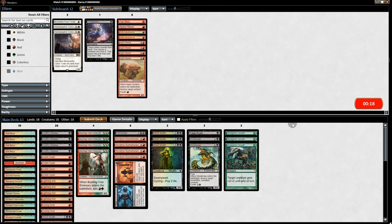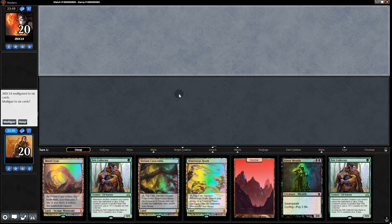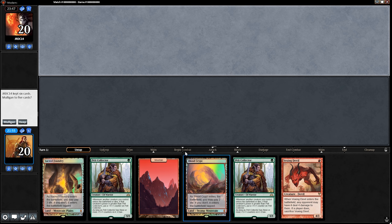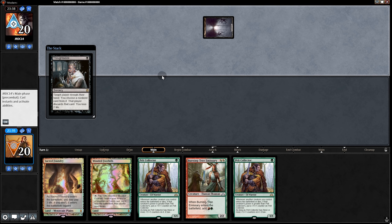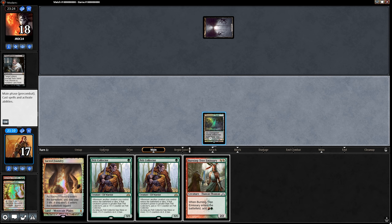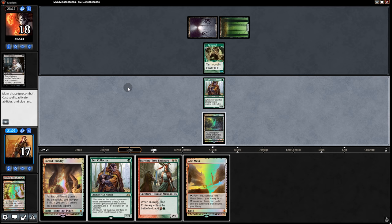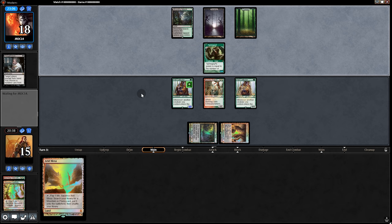On the sideboarding for game 2, we assume it's green-black midrange so we dump our aggressive cards and put in anti-creature stuff. Opening hand has too many lands so we mull multiple times down to 5. Death Shadow is a bit early without fuel. Opponent starts with Thoughtseize taking Burning Tree Emissary, but we draw another one. We go Pelt Collector. Opponent plays Goyf — we go Sacred Foundry, Burning Tree Emissary followed by another Pelt Collector. We could actually lose this one despite it seeming impossible.